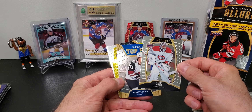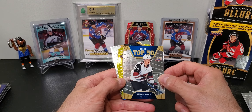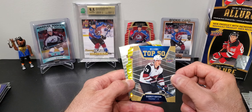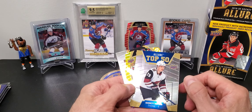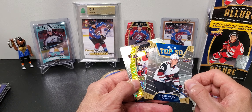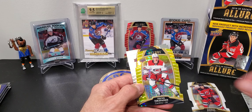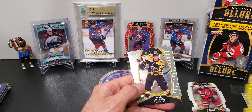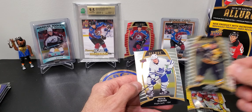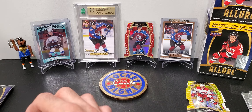Here's our first yellow — a Cody Glass rookie card. There's a nice Carey Price base card. We have a Top 50 of Barrett Hayton — I think these come in parallels and you might be able to get jerseys as well. Trying not to get the glare on the cards, but it's hard. We also have a Tara Tervanen yellow, and Brad Marchand and Mitch Marner. We have three more packs to go.